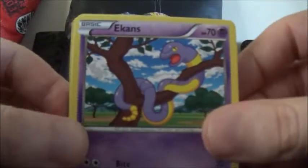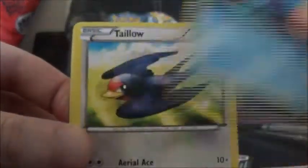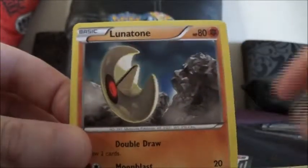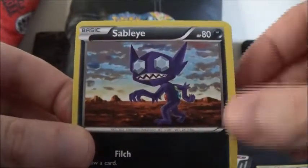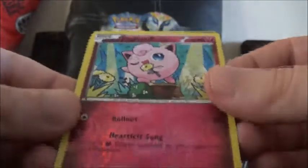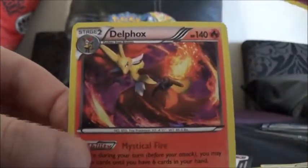And this one starts off with Beedrill, Fletchling, Shellder, Taillow, Taillow, Timburr, Lunatone, Max Revive Trainer, Sableye, Jigglypuff — and that's our Reverse as well.